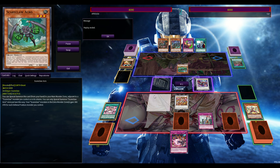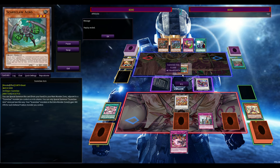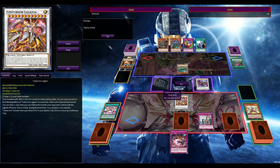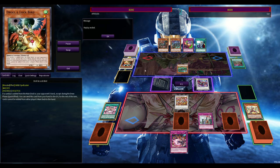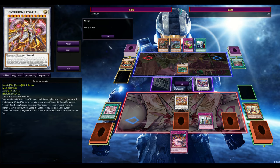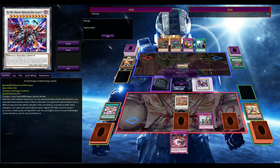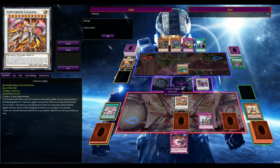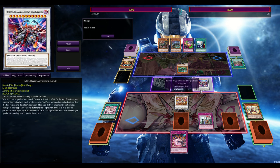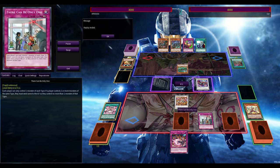Also keep in mind that Sky Striker Ace — Raye... actually, Sky Crisis can be made with two level 12s, so you can hard-make Sky Crisis, give it two materials, then detach to bounce a monster non-targeting. In the earlier replay against Branded, I actually didn't have a way to out Chaos Angel. Imperm does out Chaos Angel, but outside of that you don't really have a way to deal with things like Chaos Angel or big monsters outside of making bigger monsters. In that Branded matchup I just summoned King Calamity, Cosmic Blazar, Nova Dragon — just to have bigger monsters than Chaos Angel — because in a grind game, if you've got the bigger monsters, you're going to win.